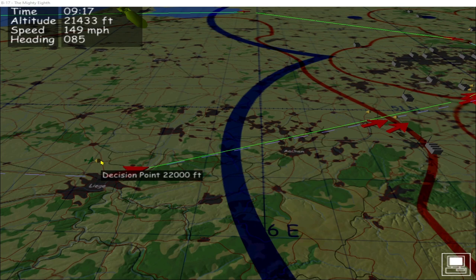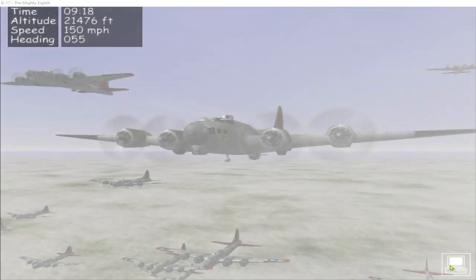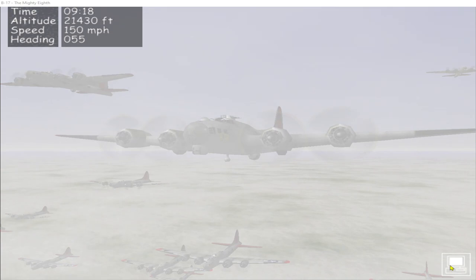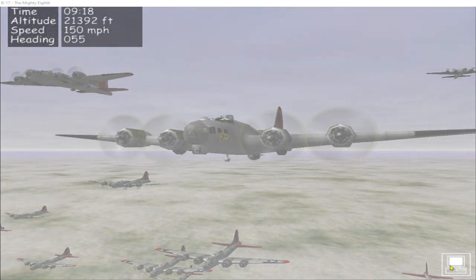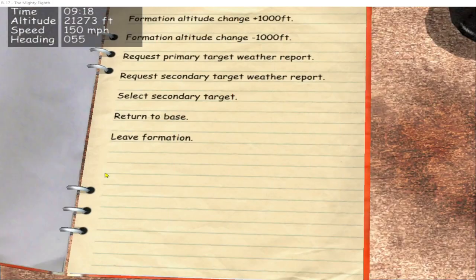Here we are, we've made it to Liège — time to head in towards the target area, crossing into the Luftwaffe patrol zone and over the front line. Currently flying in the cloud layer, so I'm going to drop altitude maybe 500 feet or so to get below this top layer of cloud. Let's get the weather forecast over target.